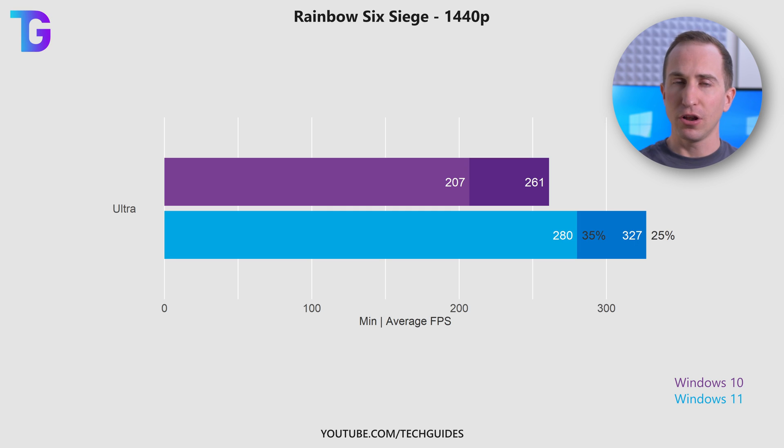Moving on to Rainbow Six Siege, tested at ultra settings at 1440p, and here the difference is not even close. Windows 11 wins by a huge margin of 25% on the average FPS and 35% on the 1% lows. So if Rainbow Six Siege is your primary game, upgrading to Windows 11 is certainly a good idea.